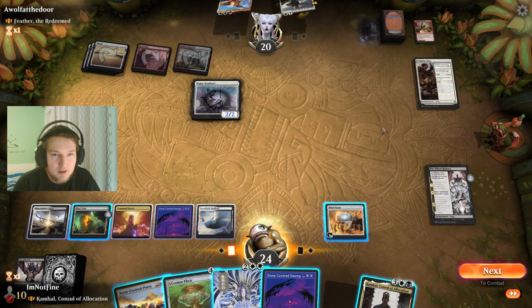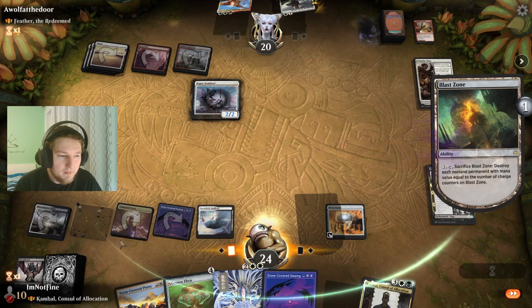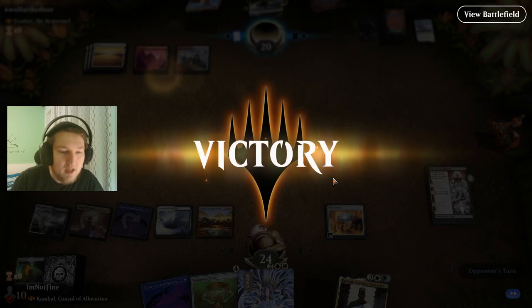They don't have anything in hand. I think just cracking this Blast Zone now is probably the most value I can get here. That's just so juicy — it prevents them from attacking in with things and keeps the board clean. If they commit to the board with Feather plus Shepherd, I'm going to wipe that. They didn't really have a chance.